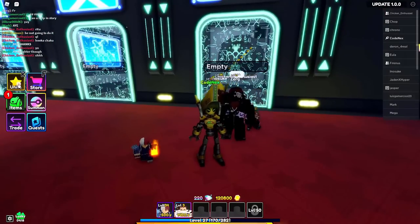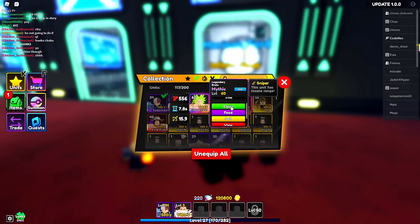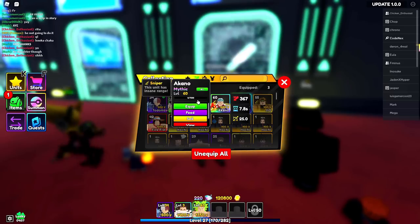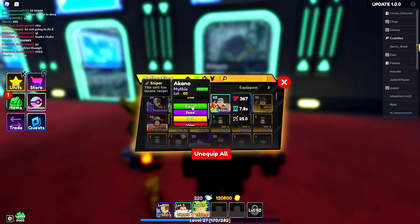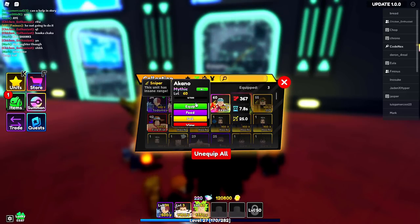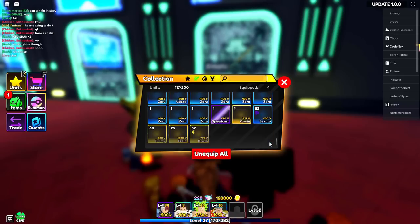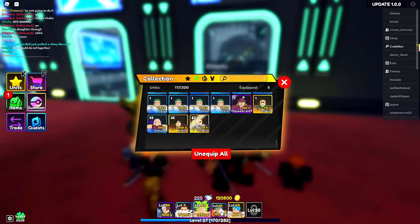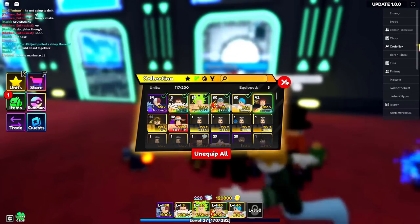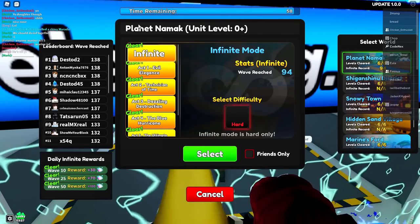The best way to get gems in the game is infinite mode. We're going to use our Broly - he has a Sniper Passive giving him 60 range when maxed, so he can hit the entire map. We also have Magma Fruit user Akano, who also has Sniper Passive and can hit the full map, though he's not evolved yet. Our lineup is Todoroki, Katakuri, Broly, Akano, and a farm unit.